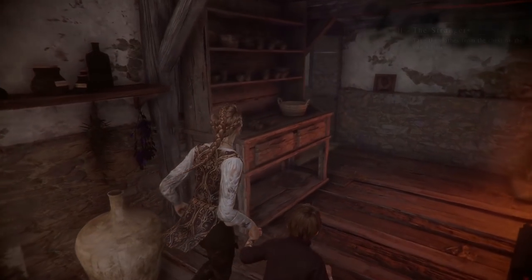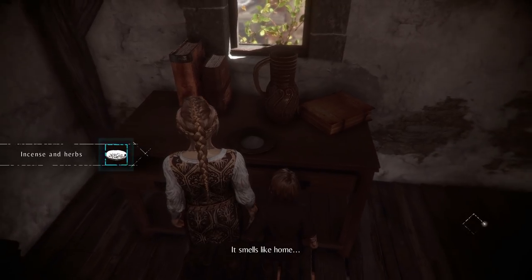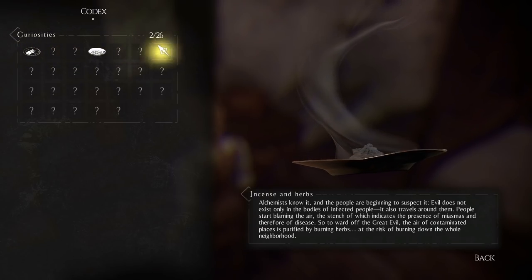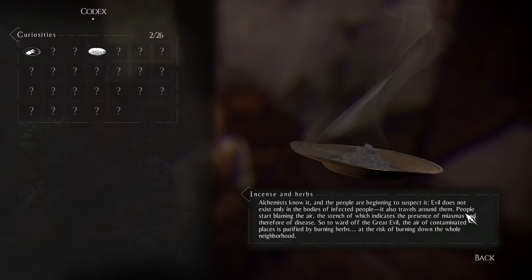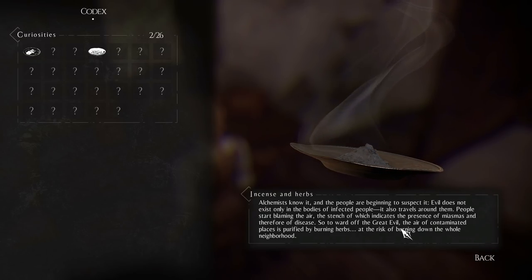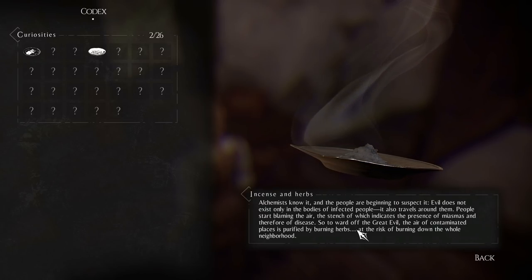Why is she helping us? A good Samaritan, I guess. Upstairs there's a collectible — incense. The game notes that alchemists and people are beginning to suspect evil travels around infected people — they're blaming the air, what they call miasmas. To ward off the great evil, the air of contaminated places is purified by burning herbs, at the risk of burning down the whole neighborhood. So they're all burning incense to try to ward off evil.